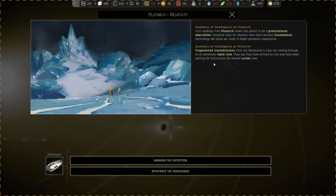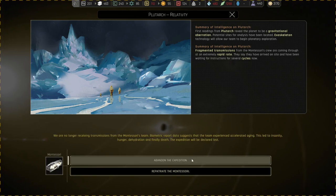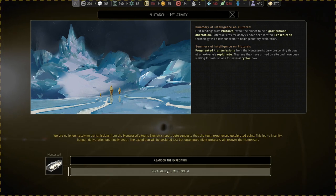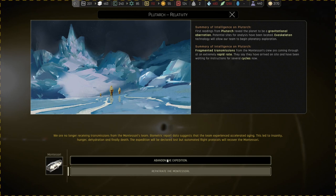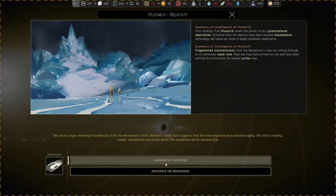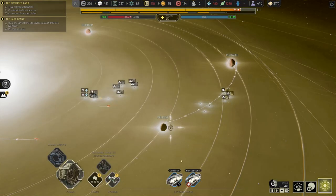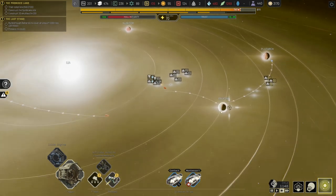What's happened? We are no longer receiving transmissions from the Montessori. Biometric report data suggests that the team experienced accelerated aging — this led to insanity, hunger, dehydration, and finally death. The expedition will be declared lost. But automated flight protocols will recover the Montessori. Wow — let's repatriate it. That's quite interesting. So that leaves us open with... Plutarch was a bit of a disaster then.